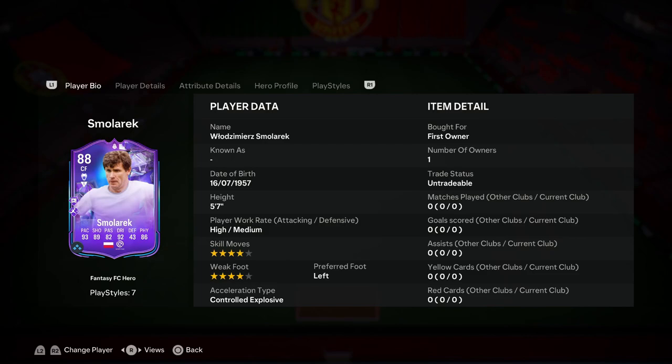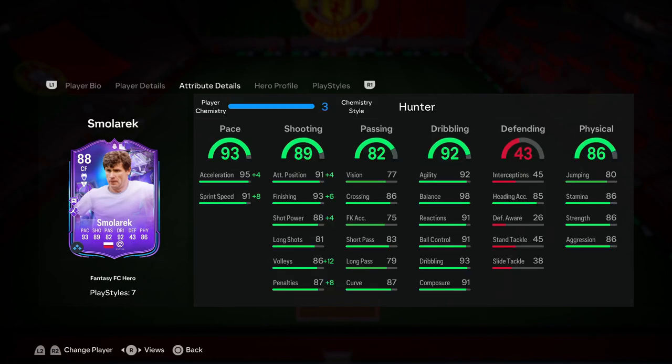The biggest reason for Hunter is to keep his acceleration type at Explosive. For the type of player I'm expecting this guy to be — very good in space and very good at dribbling — you need to make sure he stays Explosive. When you're getting by players, you'll have that little bit more acceleration to make sure he explodes off the ball. That's definitely going to be key with a card like this.